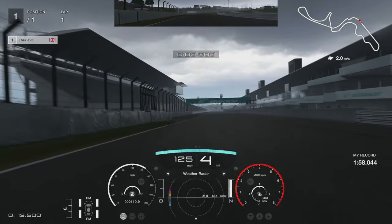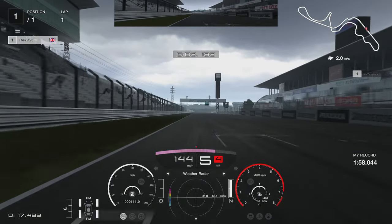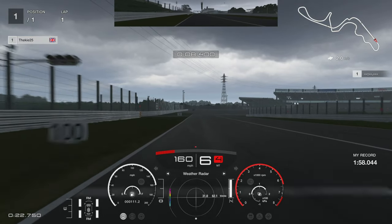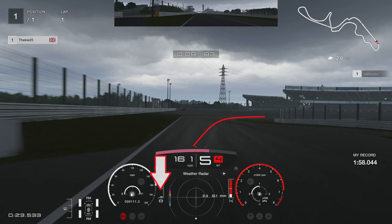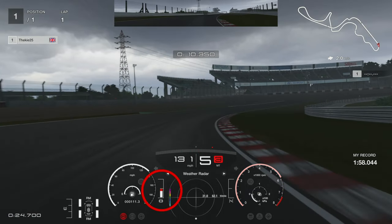Starting the lap, we're going to go over the line pushing as hard as we can, revving the car out. Bear in mind the wind direction can change for this race - we've got a slight tailwind here going into turn one, so we're going to have to brake slightly earlier. Going into turn one, look for the 50 board - I brake almost dead on that 50 board and then trail brake all the way through the corner.